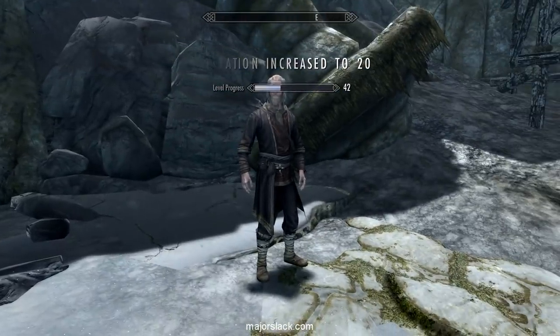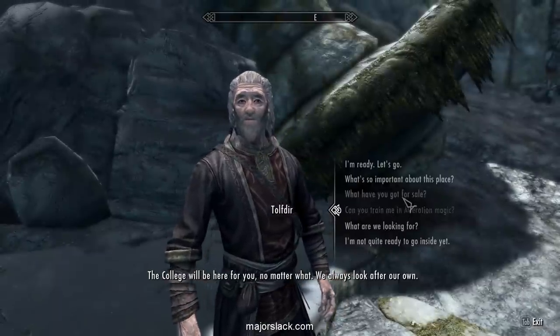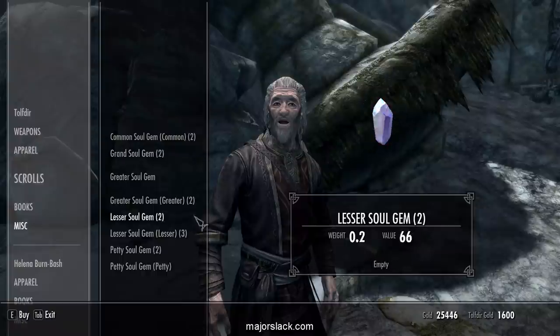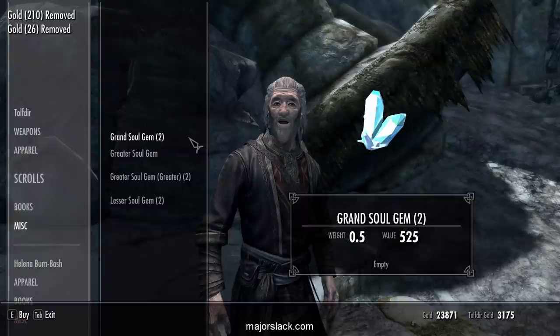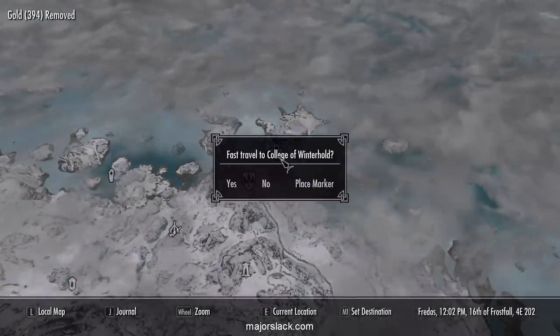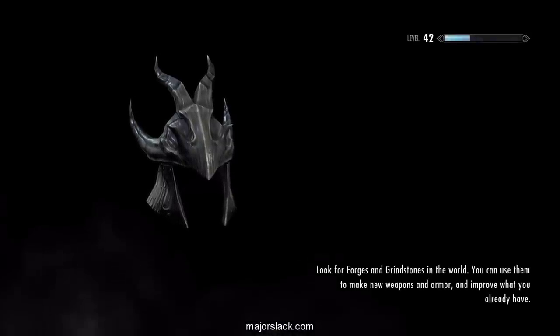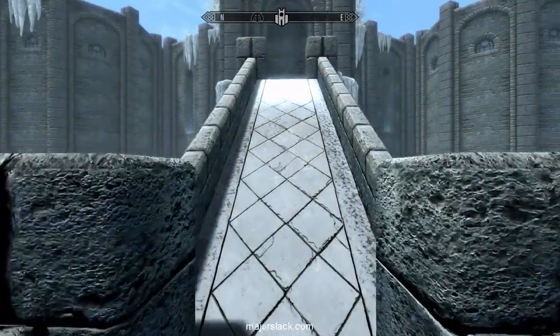We've got tons of money. I was going to kill a Mammoth to fill up a Grand Soul Gem, but let's see if he has a filled Grand Soul Gem. He doesn't. But we can use some of these anyway, so I'm going to buy all the petties, lessers, and commons - filled or unfilled.